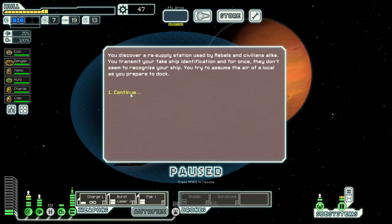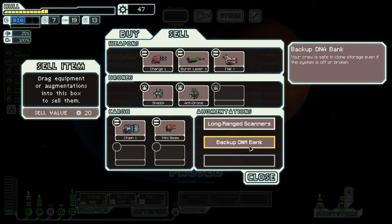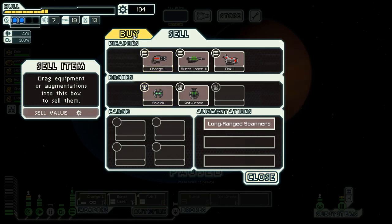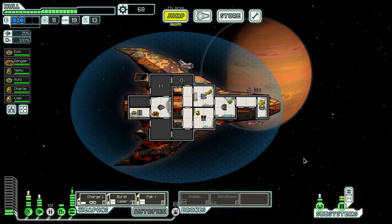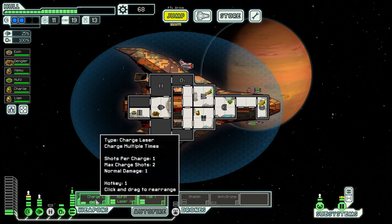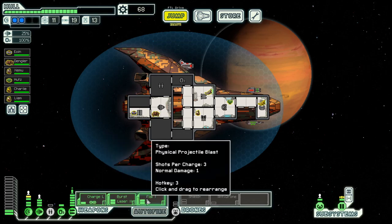We managed to get a shield in the first sector and we have quite a decent weapon system as of now. We have quite a bit that we can sell here. They do not really have anything that I want aside from fuel and a bit of repair. Weapon-wise, I think we are good for now — that's 3 projectiles, another 3, and another 2, all within 12 seconds. So that's 8.